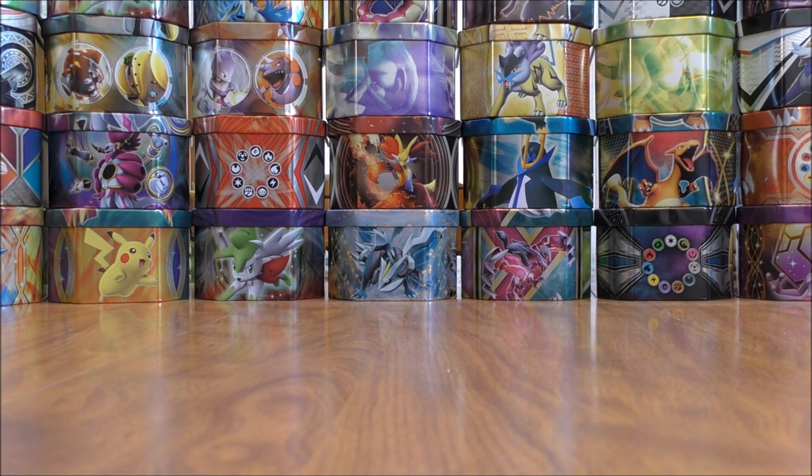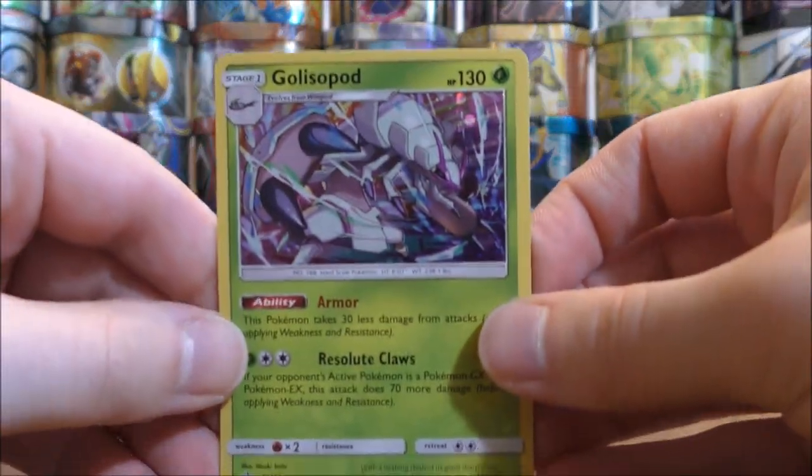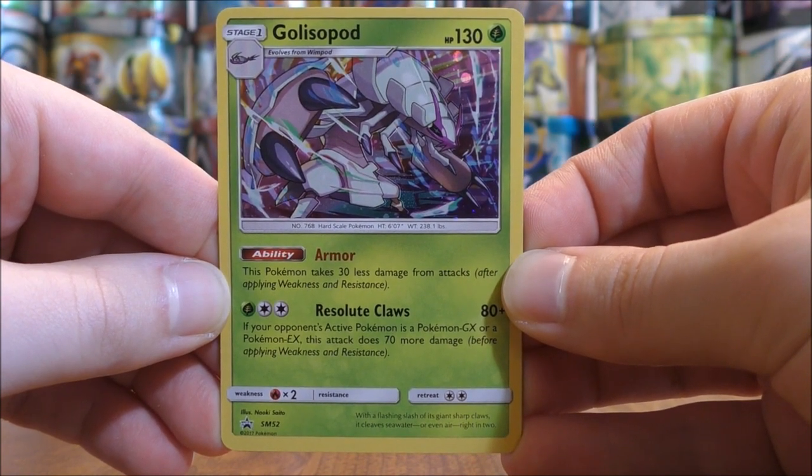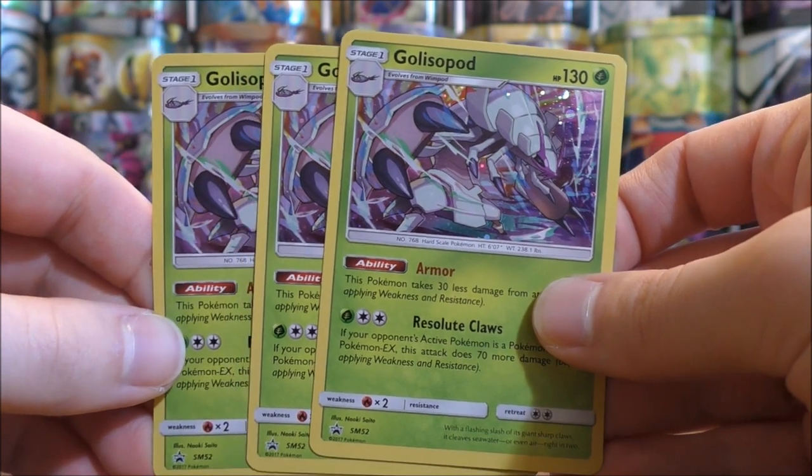Each of these blister packs includes the Crimson Invasion booster pack, an online TCG code card, a Pokemon coin, and then the Blackstar promo of Glyzopod. Here's a look at the Glyzopod Blackstar promo — SM52 is the card number. All three cards are identical.